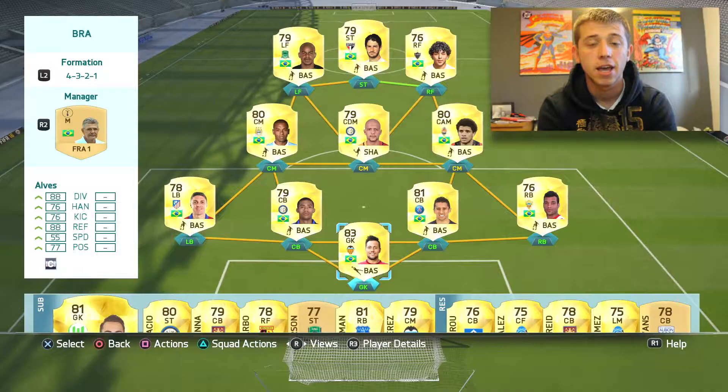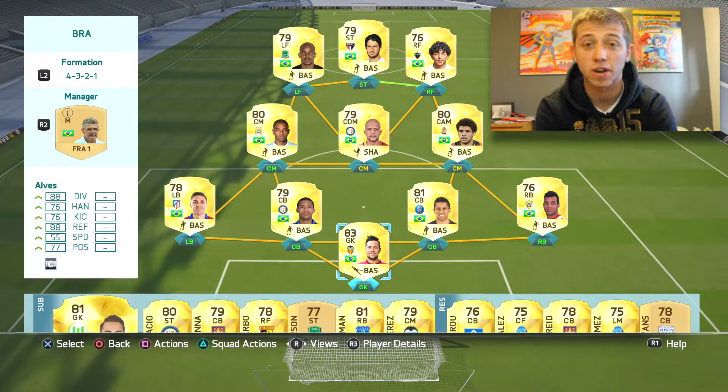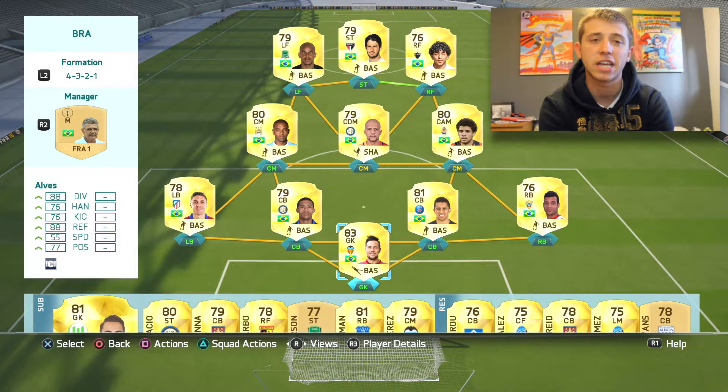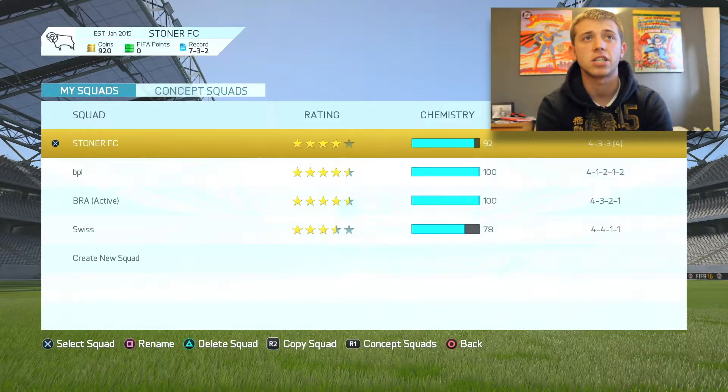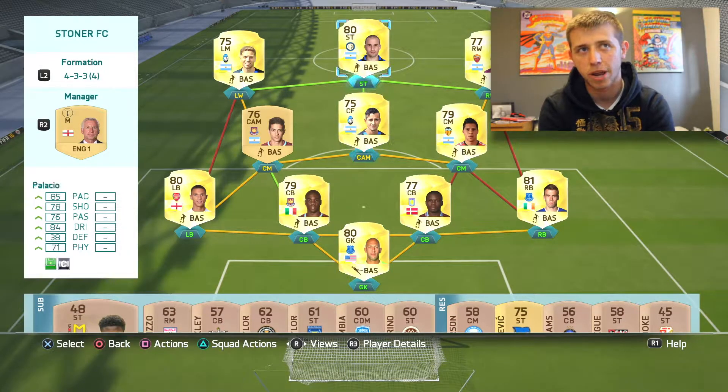Welcome back to another episode of my Road to Glory series. Today I'm going to explain what you're seeing on screen and then get into a few games to get more points on the board. The team on screen was bought with the 60k I got from my pack opening after selling all the players. I've made a few squads - the Stoner FC one we started with, which I'm looking at making a Serie A team.